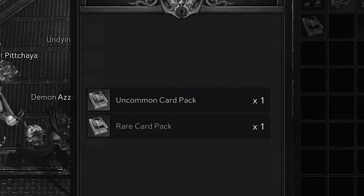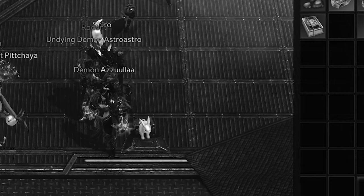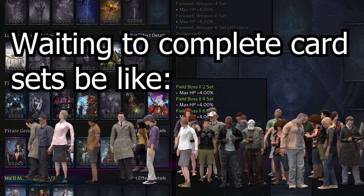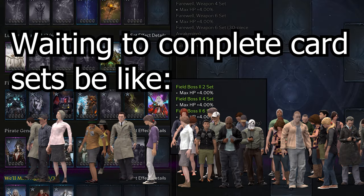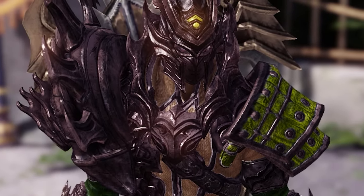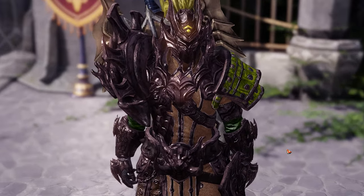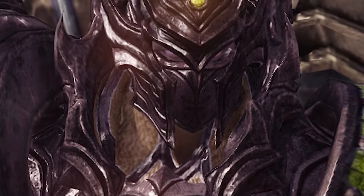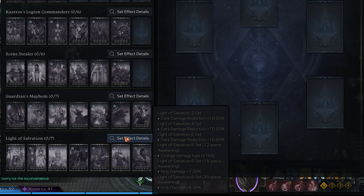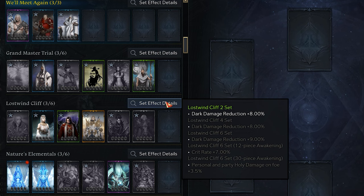Speaking of best-in-slot sets, let's get into those right now. In order to completely fill out these sets, it's going to take months, so I suggest working on them while you're also working on the mid-tier sets. There's only one true best-in-slot set, which is Light of Salvation, but since getting it will take months, in the meantime you want to go for the Lost Wind Cliff set.